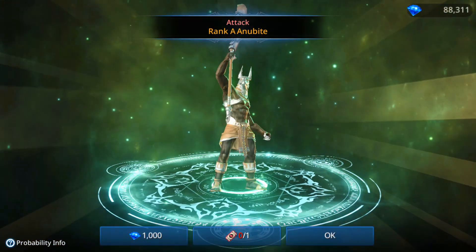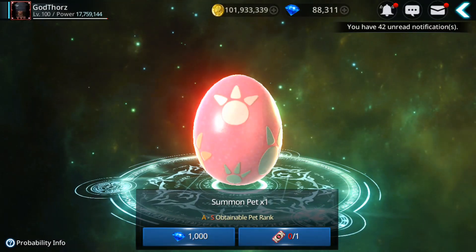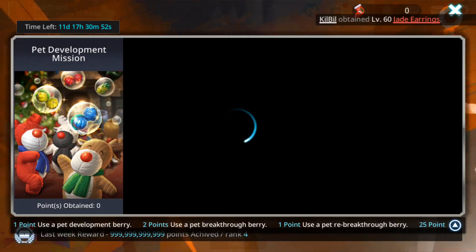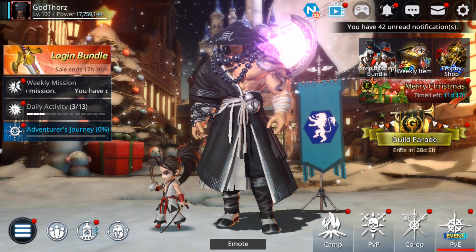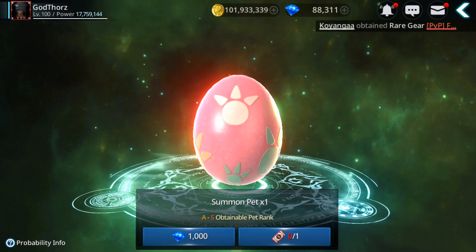By the way, when you open pets you also complete this event — the second one — because you get points from obtaining rank A (25 points), from obtaining rank S (50 points), and then when you level them up with breakthrough you also gain points. So let's see how many points we can get.